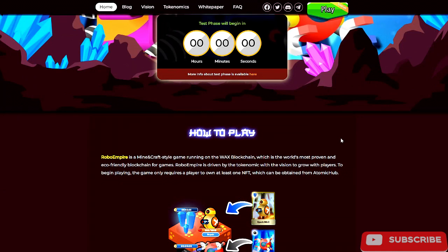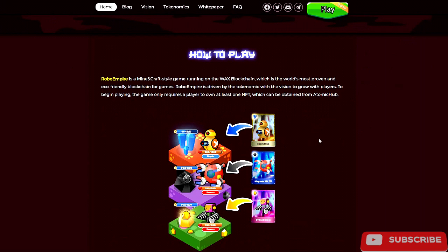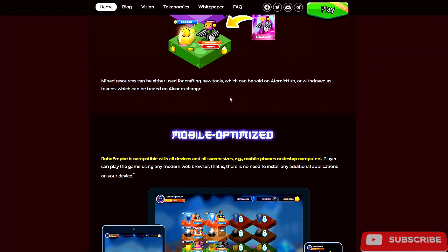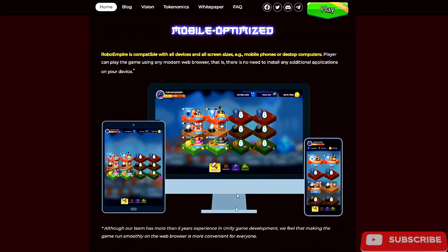I'm not going to be diving deep into any of these games, just giving a very rough broad overview. How to play: Robo Empire is a mine-and-craft style game running on the WAX blockchain, which is the world's most proven and eco-friendly blockchain for games. Robo Empire is driven by tokenomics with the vision to grow with players. To begin playing the game only requires a player to own at least one NFT, which can be obtained from Atomic Hub. Mined resources can be used for crafting tools, sold on Atomic Hub, or withdrawn as tokens traded on Alcor Exchange.